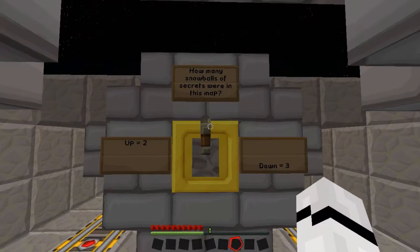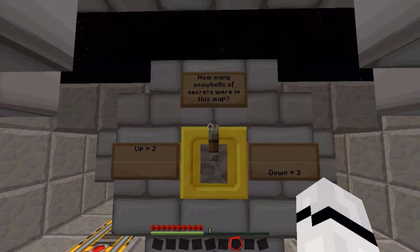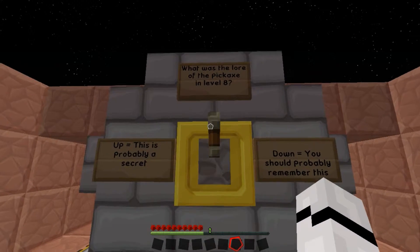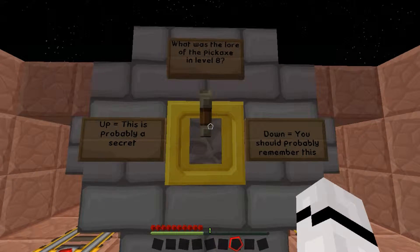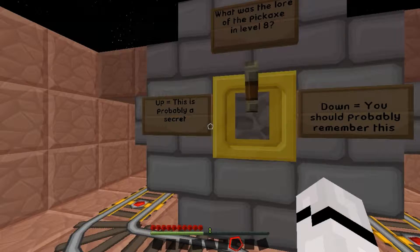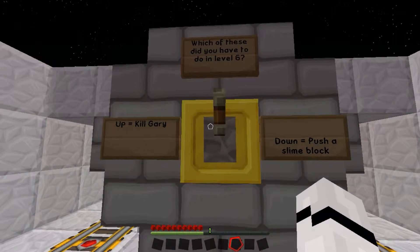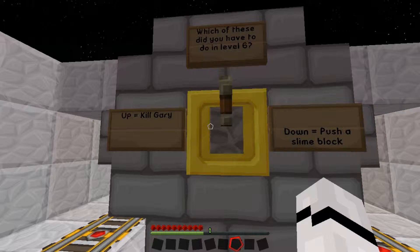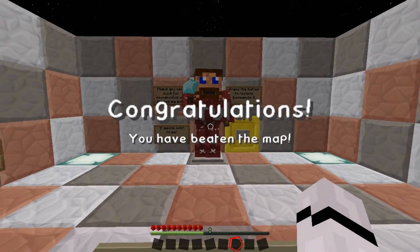How many snowballs were there? It was three snowballs. There's the button there. What was the lore of the pickaxe in level eight? This is probably a secret you should probably remember. Which of these did you have in level six? I think it was five so we'll go for that. Congratulations, you've beaten the map! I didn't know there were three — I just didn't click one, but I did get all three points.